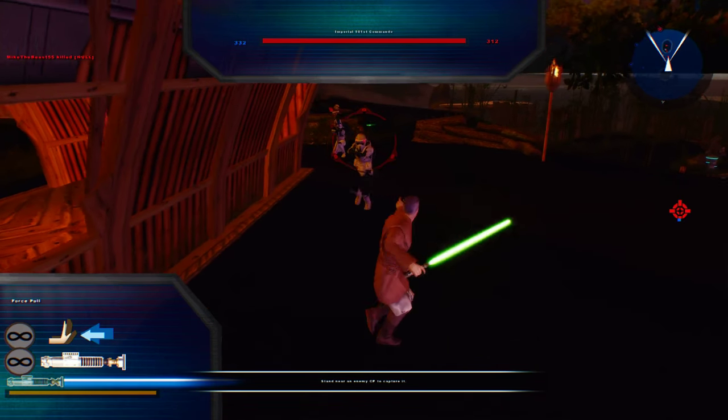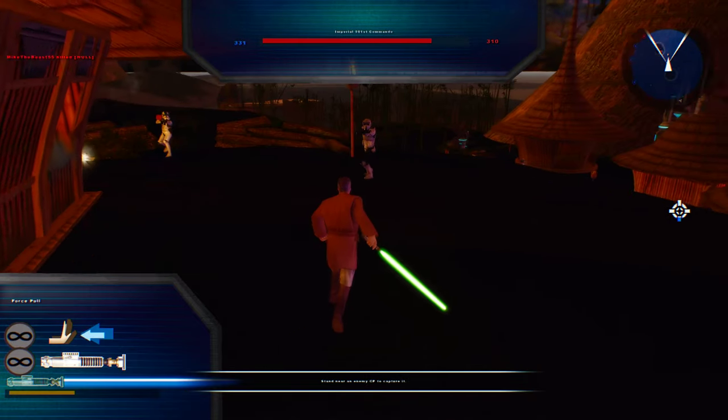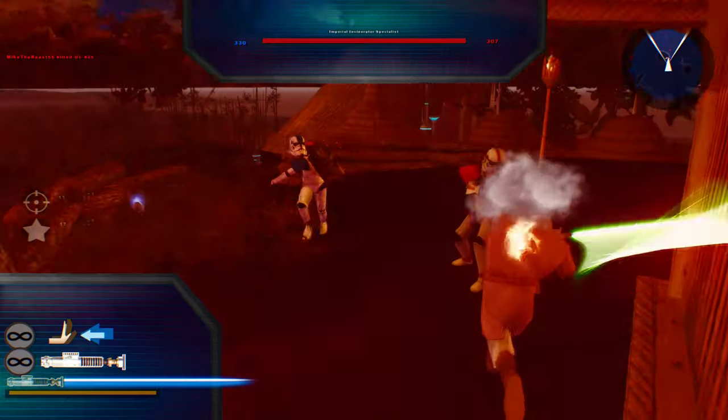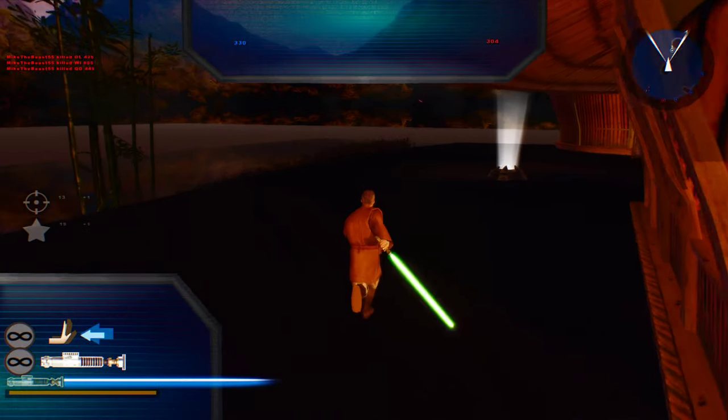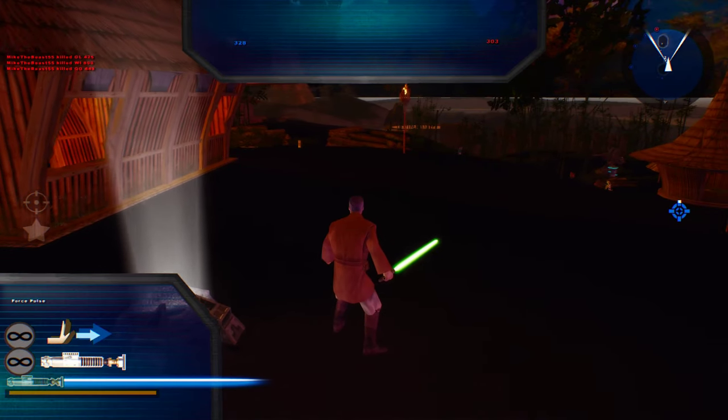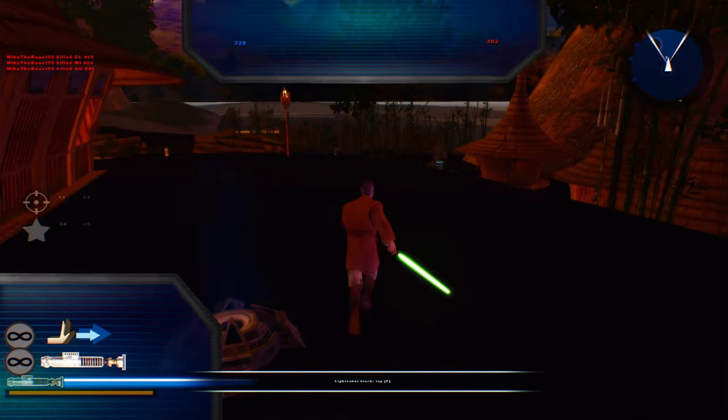Probably should have decreased the reinforcements too. Okay, so you don't have saber throw — you've got force pull and force push though. I mean, I'm not complaining, but I would like saber throw just because I'm a very OP type of guy.